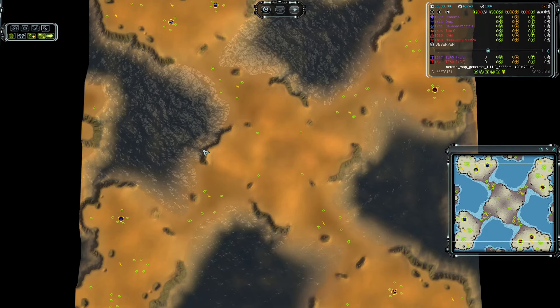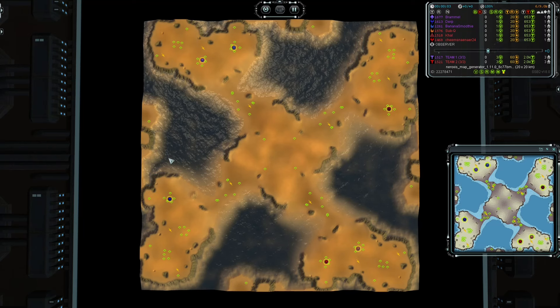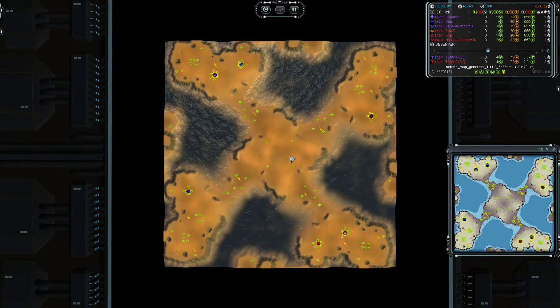Hello and welcome to yet another cast. For you today I have a 3v3 Playdenrox mapgen on the matchmaker. We have team 1, the blue team, in the north-western side, and the second team, team 2, going in the red colors, in the south-eastern side.